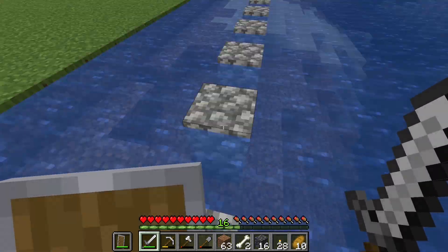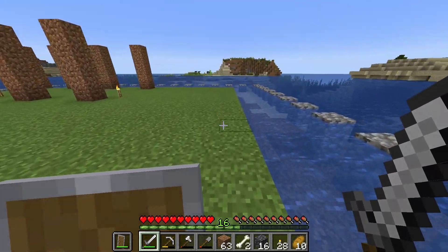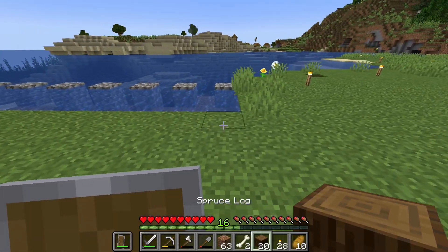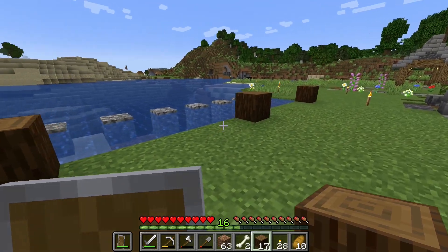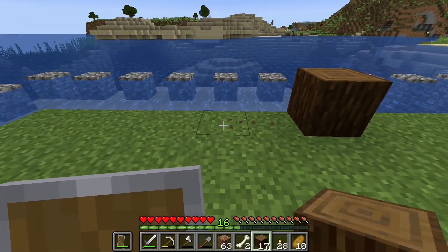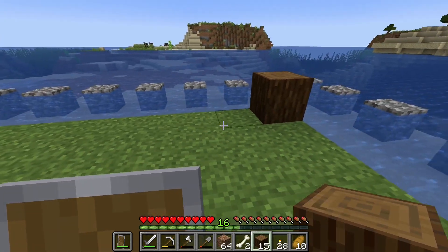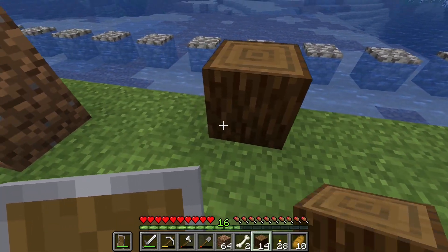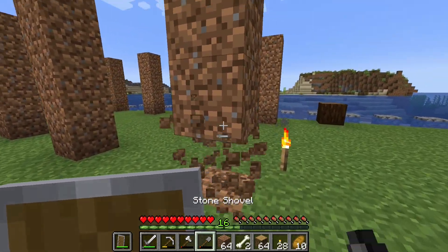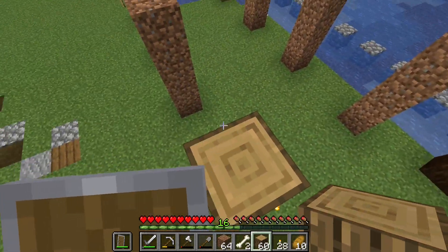We're going to be doing a lot more exploring by the water. Here is where I'm trying to put the boat dock — we're going to have a stone outside wall and on the inside spruce wood and logs. We're going with five-block gaps in between the logs. We're putting down spruce logs for now, then getting the oak logs down where those temporary blocks were.